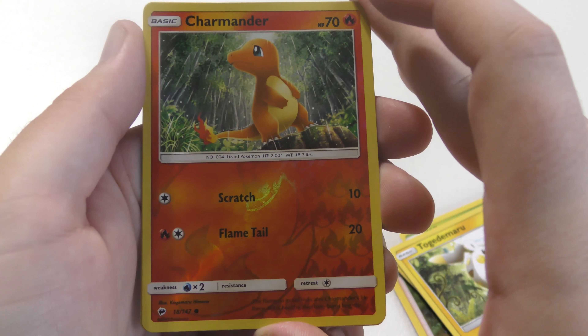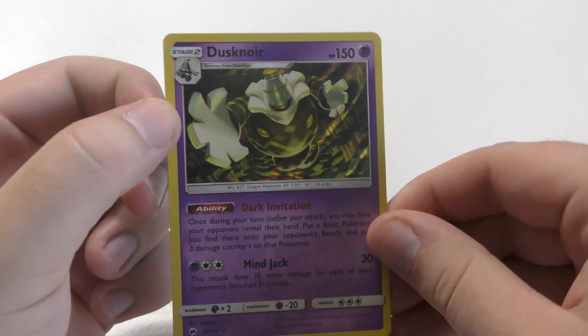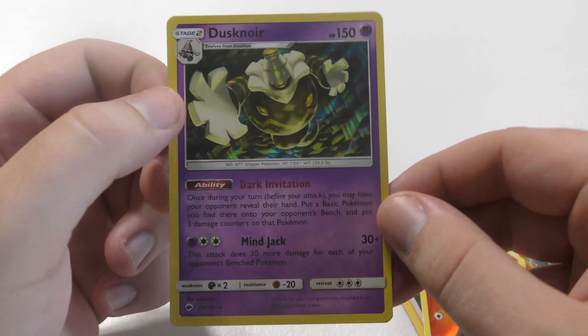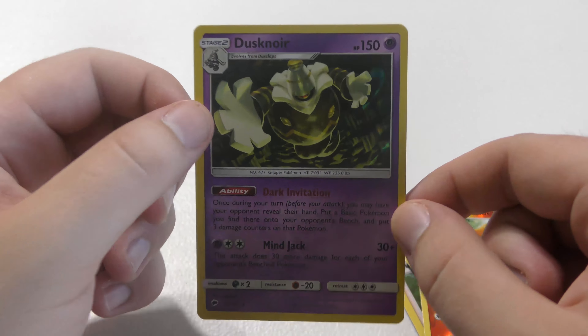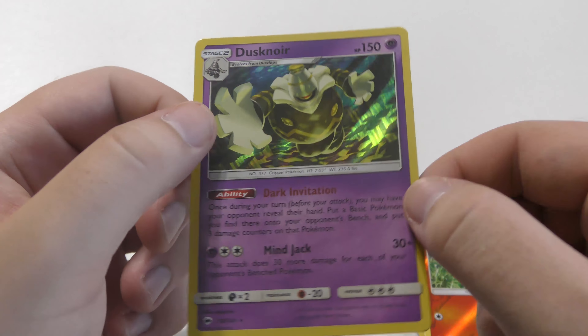Our reverse holo is a Charmander — it's a common. Our rare is a very nice looking Dusknoir. We had this in reverse holo before; now it's holographic. That's the best lighting, I think.